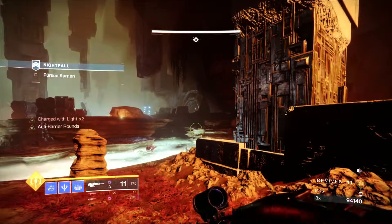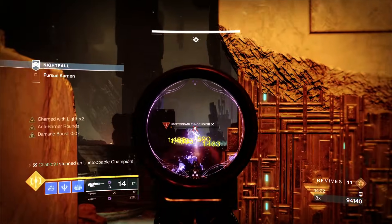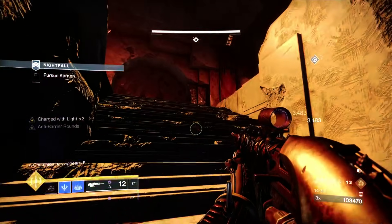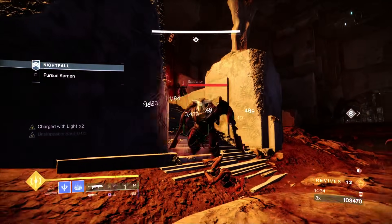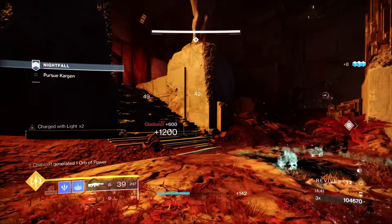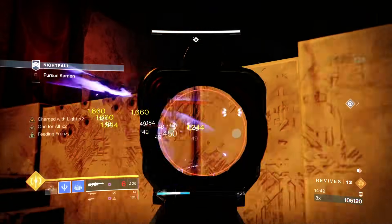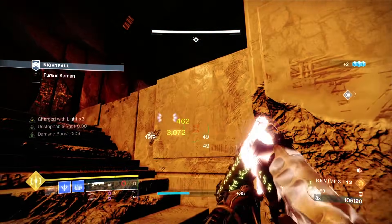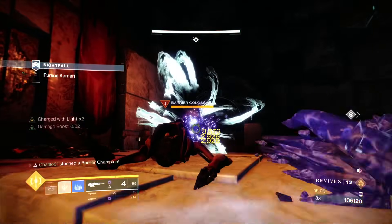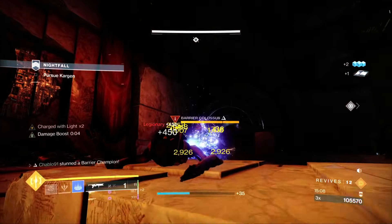What happens is when the Unstoppable dies you get a Barrier, but I'm trying to spawn-kill adds by placing a turret early to spawn-trap them. Play the stairs and take the two Gladiators with your machine gun or Witherhoard if they push. Always be thinking in advance — look at the island before you engage, check what special and heavy ammo you have, and decide accordingly whether you have freedom to use your machine gun. That's everything you need to take into account.